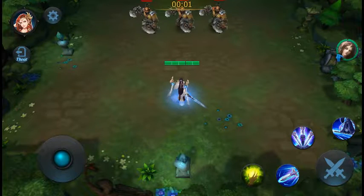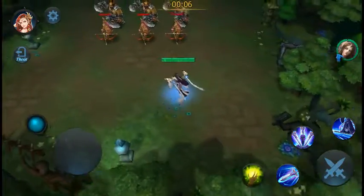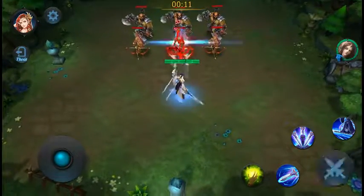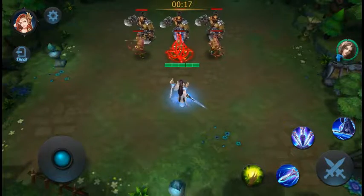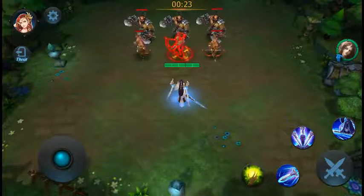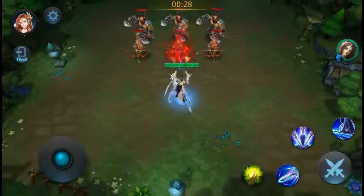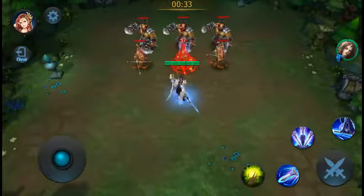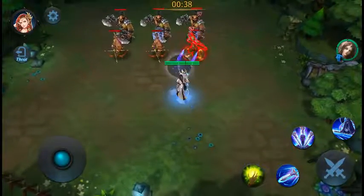Let's take a look at her passive. Her passive is called Sword Technique. Equalina's normal attacks leave a sword mark on her target, max 5. The more sword marks an enemy has, the higher chance Equalina's basic attacks will ignore the enemy's defense. So the more sword marks there are, the more chance you have to ignore the enemy's defense. It's not going to show right now because I'm in demo mode and it never really shows anything in demo mode.